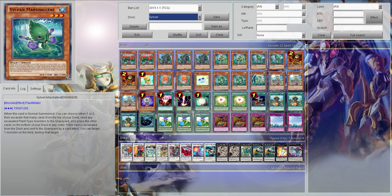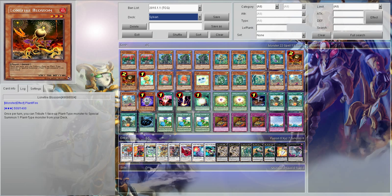And then we have Sylvan Marshall Leaf. When this card is normal summoned, you can pick either one or two — you're always going to pick two, I don't know why they give you the option. You excavate that many cards. And if he's excavated, you get to target one face up monster on the field and destroy that target. He's really good. You never want to draw this guy — I seem to draw him every single time. So if you can ever put him back on top of your deck, definitely do it.